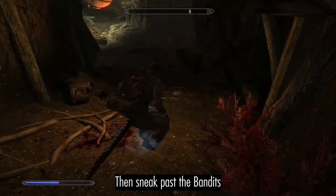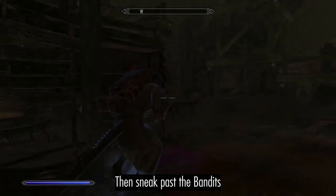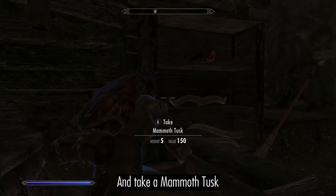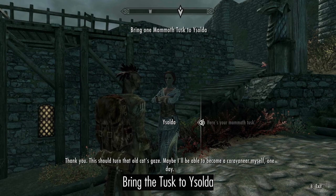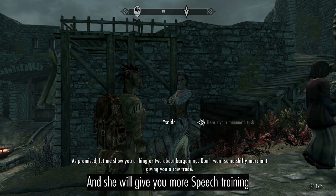Then just sneak by the bandits and take a Mammoth Tusk. Bring it to Ysolda. This should turn that old cat's gaze, and she will give you more Speech training.